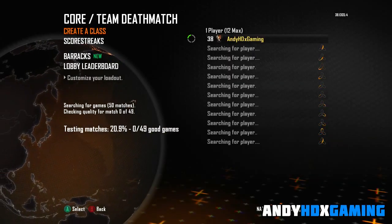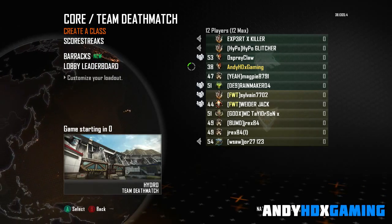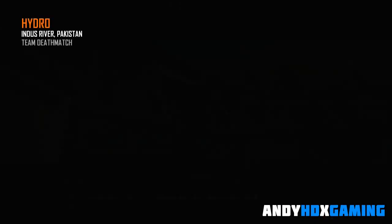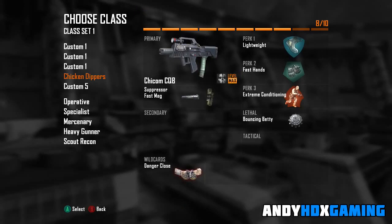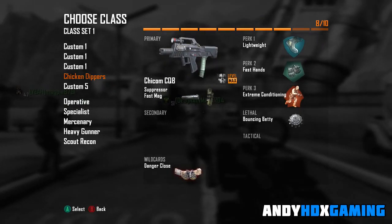When you get into a random game, make sure you've got the right class. You'll need Danger Close, Fast Hands, and a Bouncing Betty. Once you've got that set up on your class, pick that class, and when you're spawning you want to pick a random spot on the map.